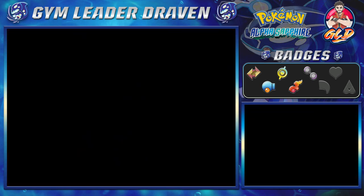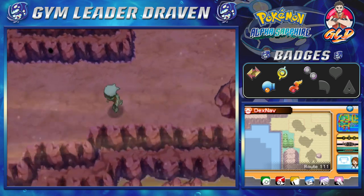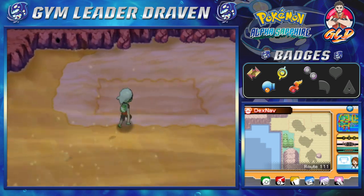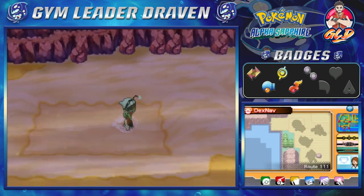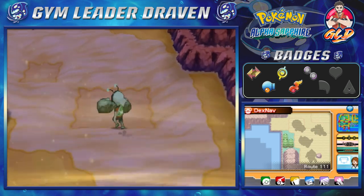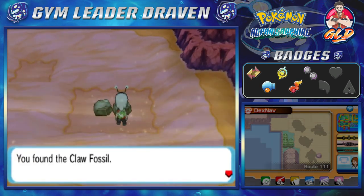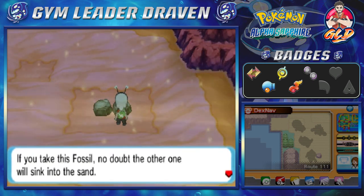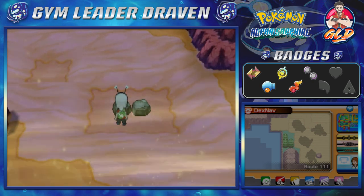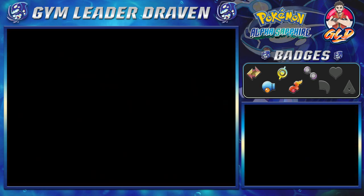I've been thinking about it and yes, I am going to start using some more different Hoenn Pokemon. There are quite a few that have caught my attention so don't be too surprised if we switch up a Pokemon later on. Right here you can see two fossils: a Root Fossil and a Claw Fossil. The Claw Fossil is a bit more popular, but I'm going to take the Root Fossil since in Pokemon Omega Ruby I already took the Claw Fossil — we'll have both.